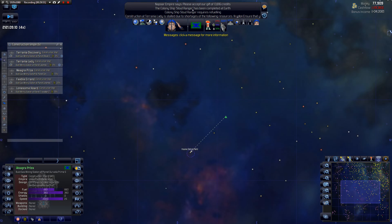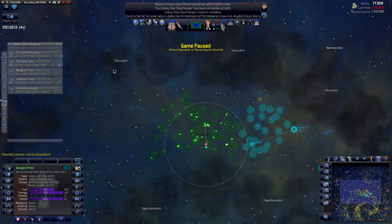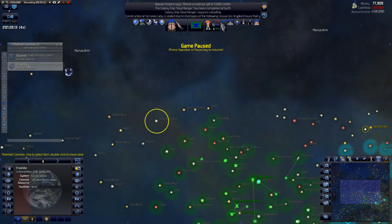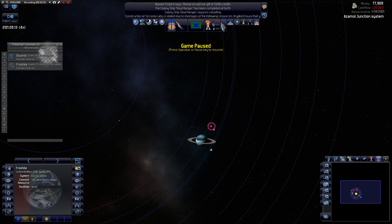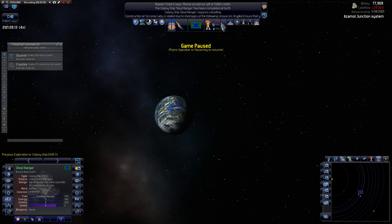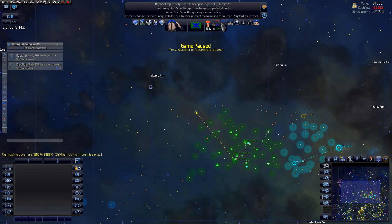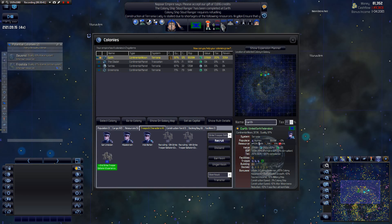Construction stalled — let's look at that. Colony ship is ready, so I think we'll go for this outer planet — 82 quality, 16.5 — pretty small, but colonizing it might open up something else. Right-click to colonize it. I'm going to need some troops for that, so I might as well build them here. More expense.